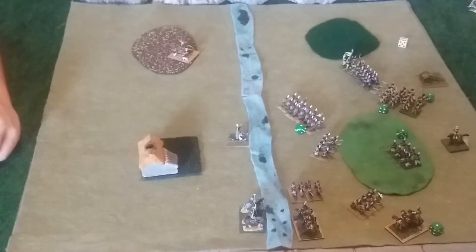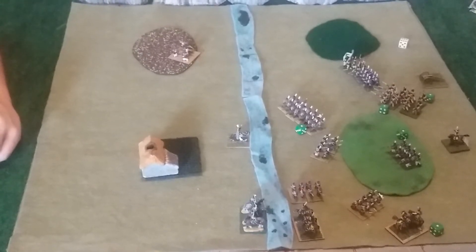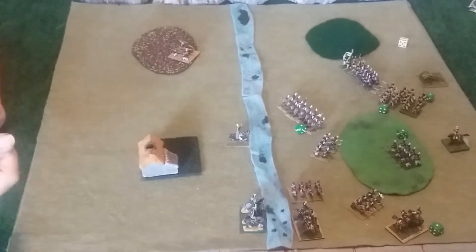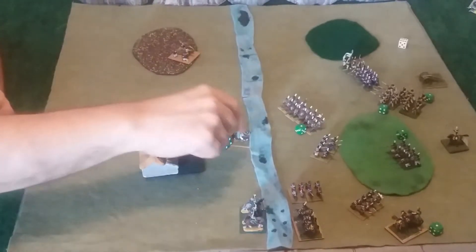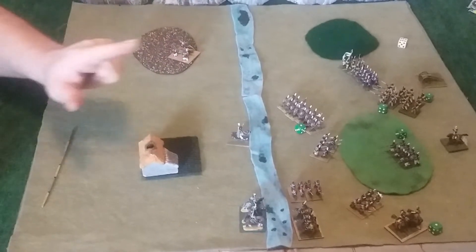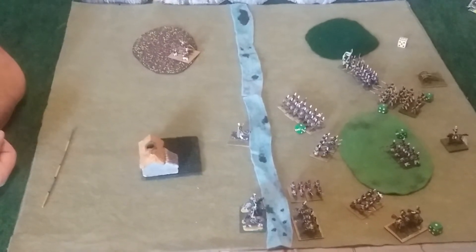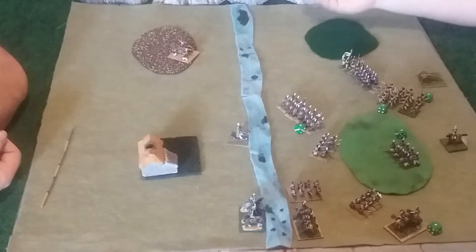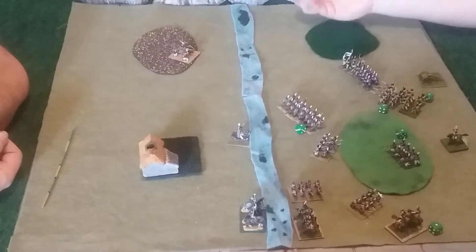And the grenadiers shooting the cavalry. Rolling a 4. Are we going to use Enfilad rules? Shooting from the flanking rear? Sure. So rolling a 3, and they missed. You're shooting. I think the only thing I can do is have the cannon shoot your cannon. Yeah, because they're up high, so requiring a 6.